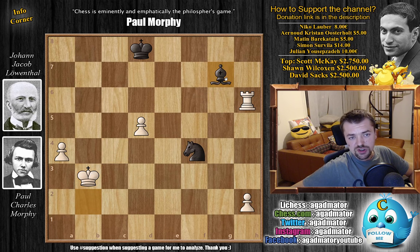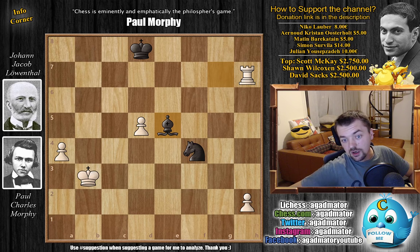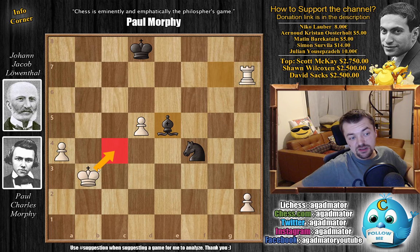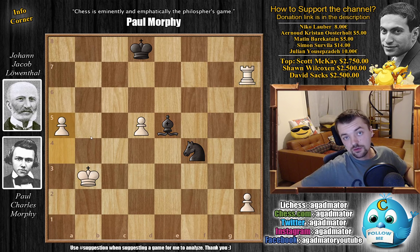Bishop to g7 attacking the rook, rook to h7, and then bishop to e5 — the bishop is under attack. Feel free to pause the video. What would you play here? Well, for those of you who decided king to c4 — it is playable, but there's no need to capture on d5. The absolute best is a5. This is what Morphy played. Congratulations to everyone who also decided a5 was best.